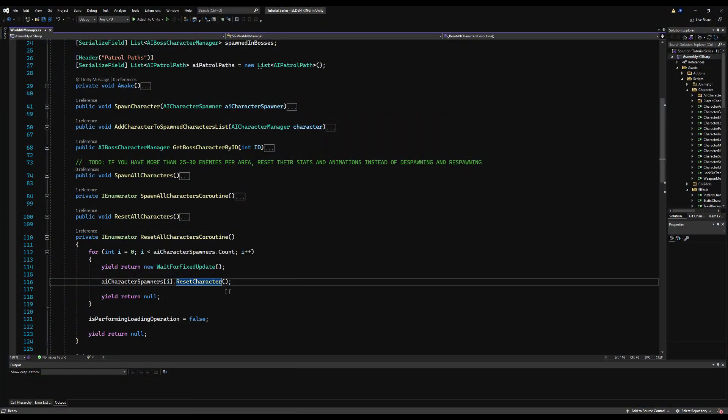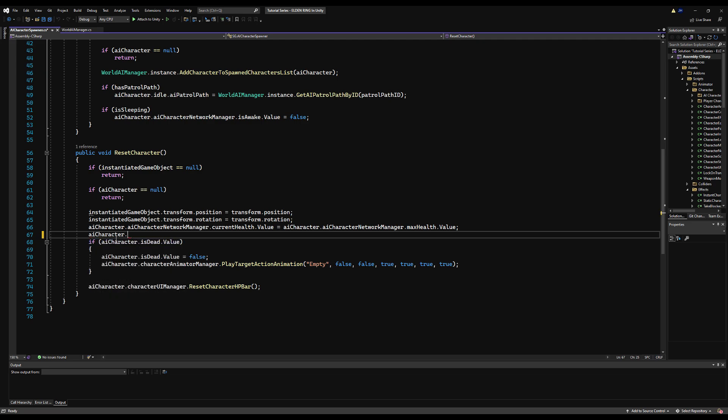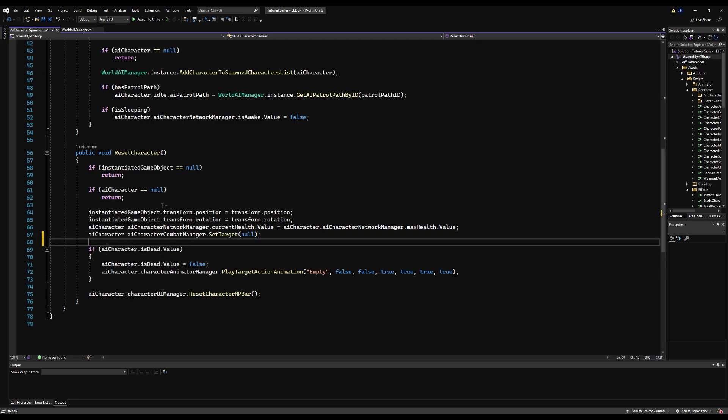Today we are going to optimize our AI a bit, but first let's go to Reset Character on the AI Character Spawner. I forgot to clear the target when we reset the character — this will make the character chase you right back to your sighted grace. So call AI Character, AI Character Combat Manager, Set Target, Null.